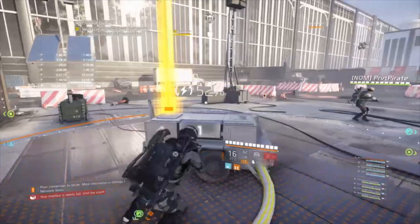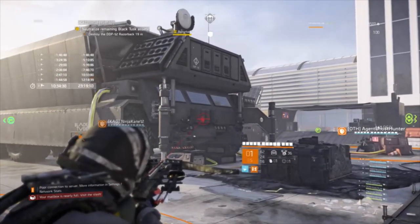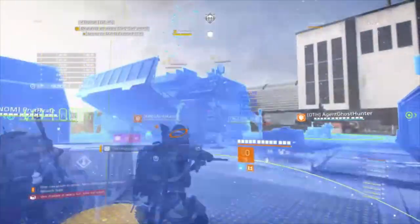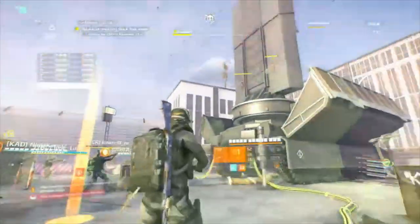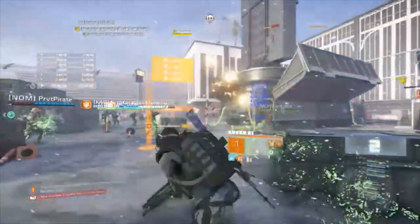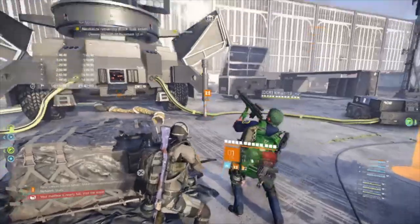We're at 50, 60, 70 percent - getting the crossbow ready. Fire the crossbow, pulse the drones. Toss the hive to reset the cooldown - cooldowns reset, pulse these drones. Let these guys do their thing, plus they have the hive there to refill their armor. Damage is complete and we're going home - just that simple.